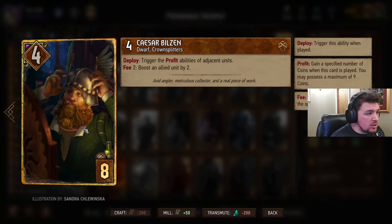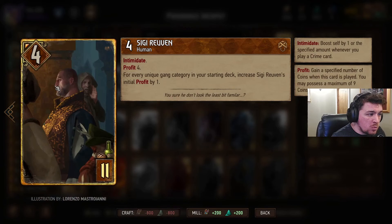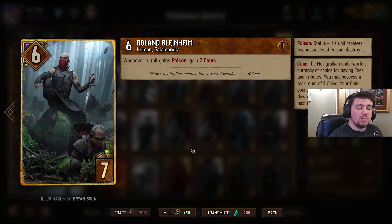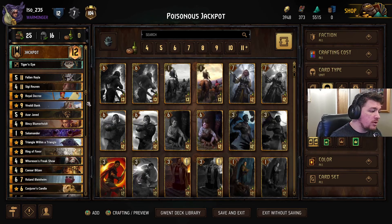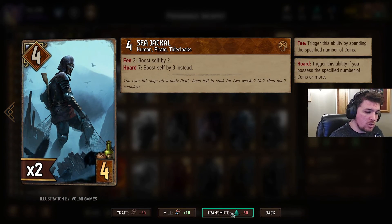Caesar Bilzin — this guy will allow us to trigger the profitability of adjacent units and boost a couple of them as well. I think this is a nice inclusion. It combines well with Siggy and potentially a couple of other cards in the deck too. Ronald Blinheim — whenever a unit gains poison, gain two coins. So if we can get this one down at the end of the game, we're going to build up a lot more coins in our pouch, and we can use those coins even after we've spent the tribute cost of Salamander on some of the other cards, including Sea Jackal.